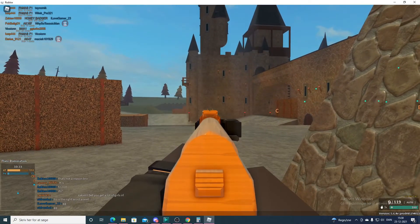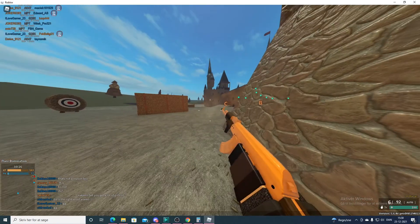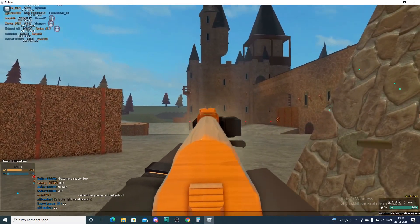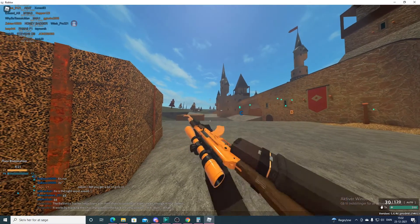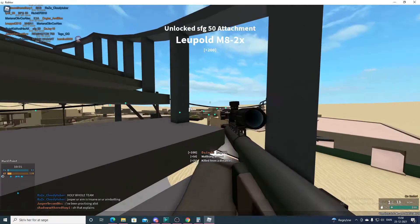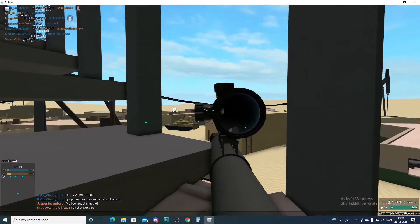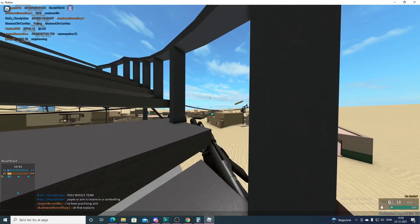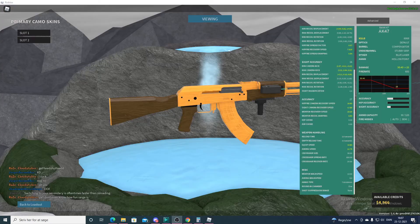Sight magnification is important because the more zoom your scope has, the more recoil it feels like you have — which I've chosen to demonstrate with a Global Offensive scope. The next thing is choke. Choke describes how much your bullet can potentially fly off. Most weapons don't have choke, but some of the worst snipers and most shotguns do. As you can see with my SFG here, even though some shots are right on the enemy they still miss, and that is because of choke.